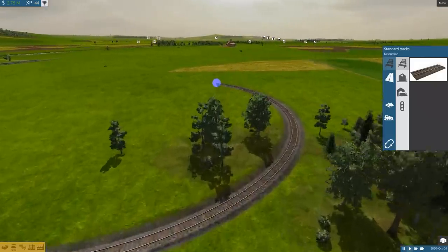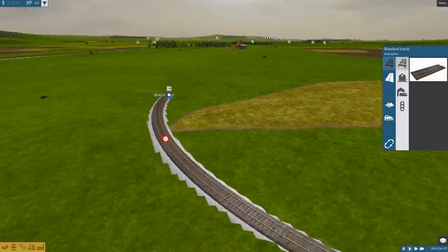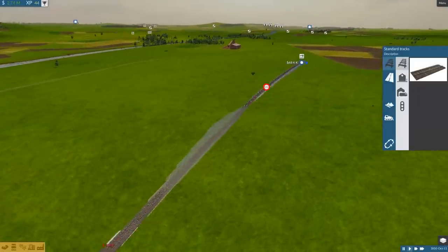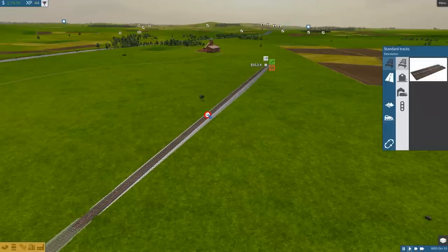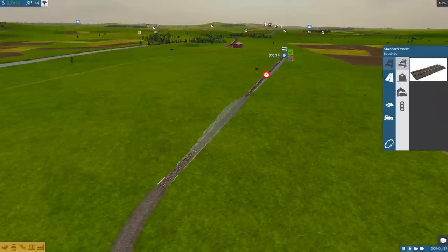One of the things I should note is that the game doesn't do very well on hilly surfaces with this 3D terrain. It doesn't seem to handle that very well. What it does is let me drag and drop sections of track — I think it'll tell me something about the angle of the route.